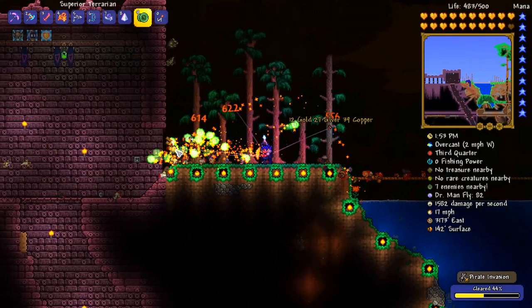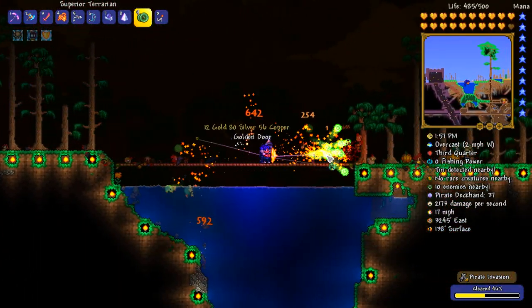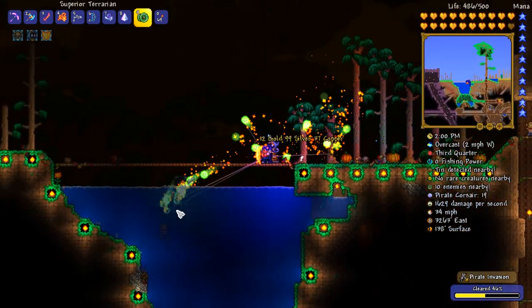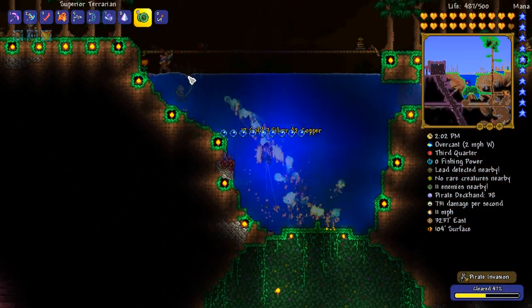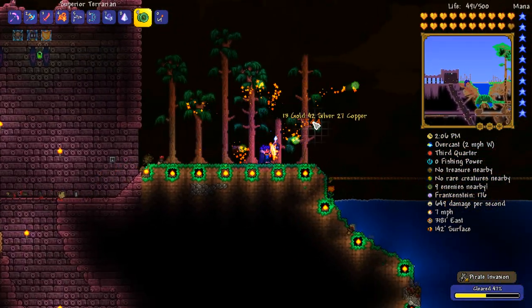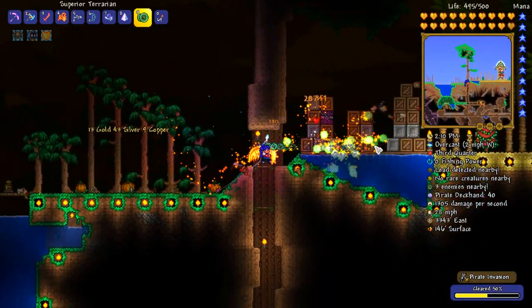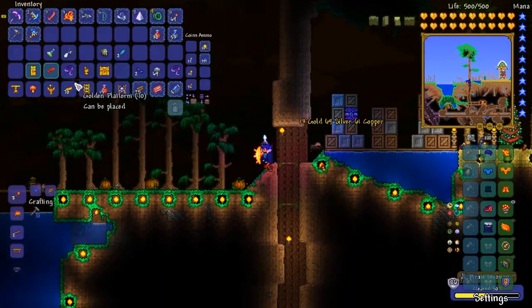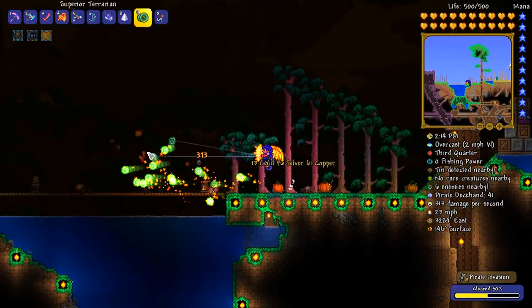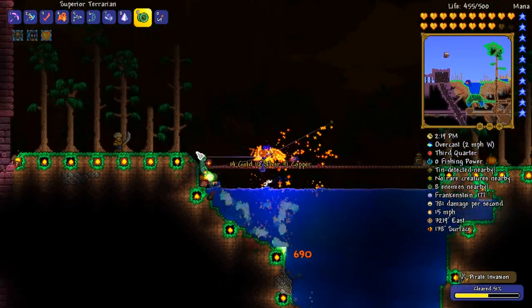I'll tell you what else would be cool — the coin gun. When was the last time we had the coin gun? I know we've had it in previous series, but in normal mode it's even rarer. In expert mode there's an increased drop chance, but in regular mode the most common mob you get it from is indeed the captains. I'm pretty sure you could also get it from the Flying Dutchman.